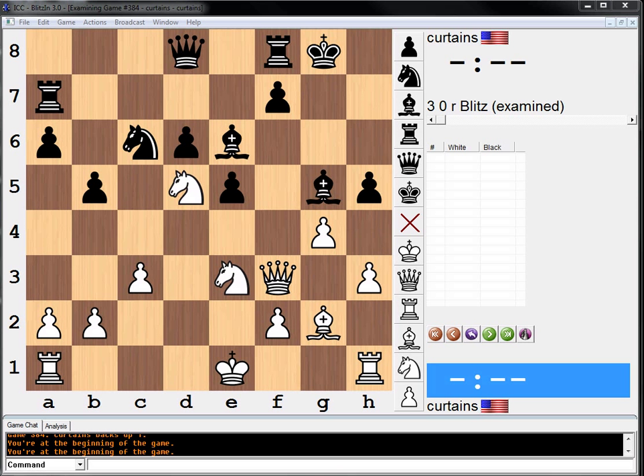Houdini loves h4 — it thinks h4 is basically winning. So I guess I played the right move. Let's go see what they say in the answers, just for kicks. Puzzle 151: h4, exclamation point.